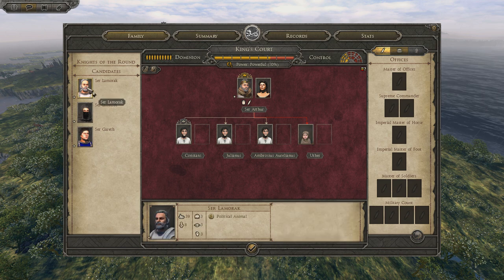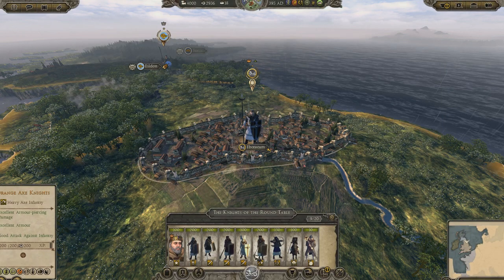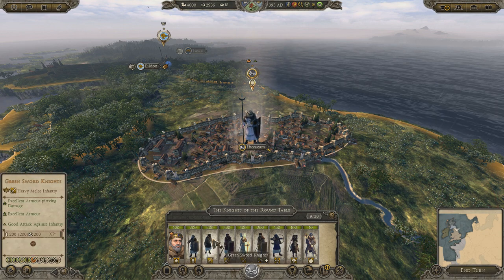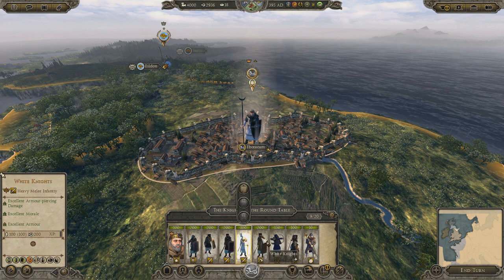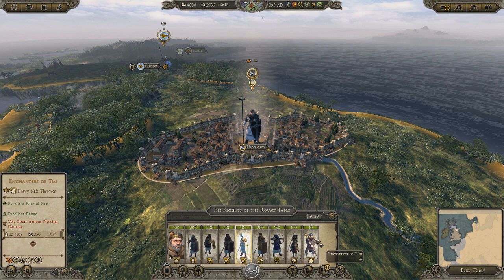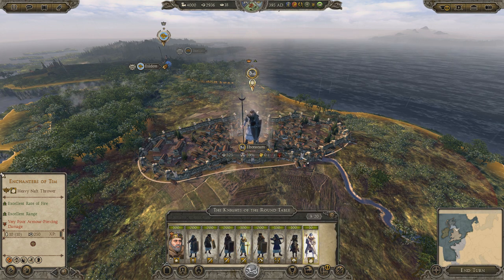Then we have Sir Lamarack, Sir Lancelot — who's shrouded in mystery — and Sir Galahad. The units you have to hand are Greyspear Knights, Greensword Knights, Red Warhammer Knights, White Knights, Orange Axe Knights, Blue Bow Knights, Black Mounted Knights, and the Enchanters of Tim. You actually have some kind of wizardry going on in this mod, which is pretty fun.